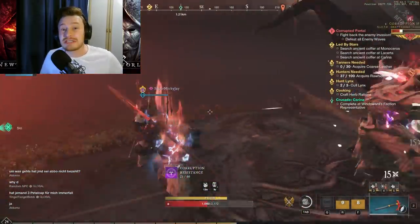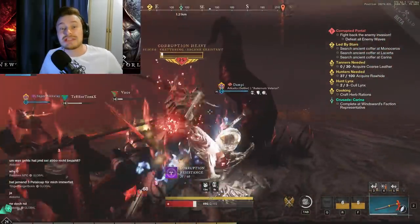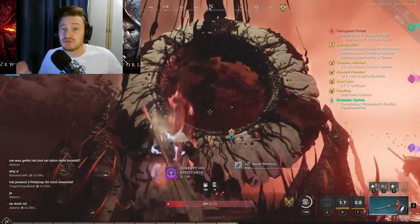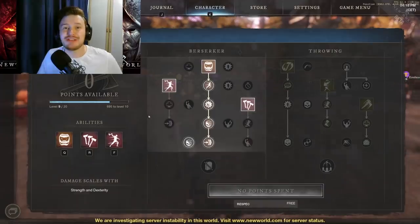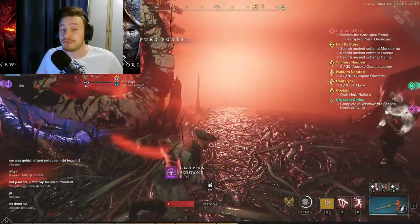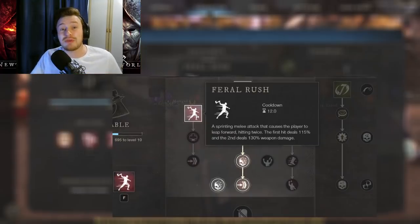First of all, I'm going to go over the skills that the hatchet has on each side of its tree, and what these skills do, and why the hatchet is really good for both PvE and PvP. My main setup for the hatchet at the moment has been Berserk, which gives a ton of buffs when you level up the passives — things like a speed boost and passive health regen. I've then paired that with Feral Rush, which is a jump forward gap closer where you hit twice with your weapon. It's a very high damage move.